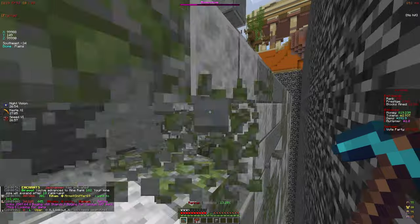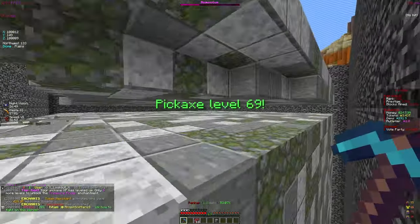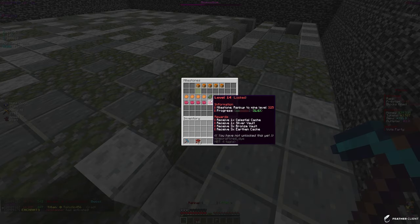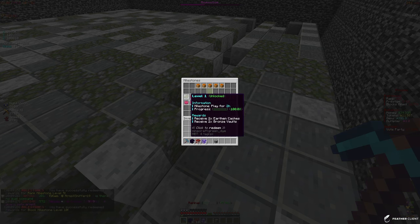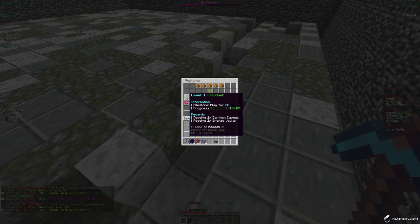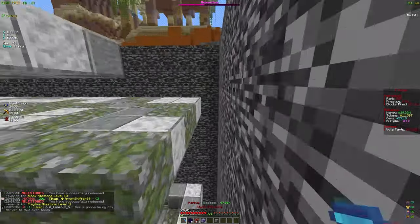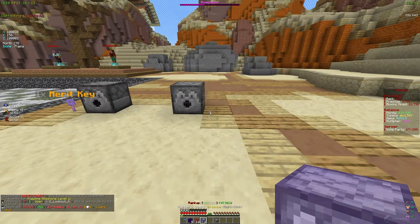We're almost at 3 trillion tokens and it's just going up from our pickaxe and gear. Let me clean up my milestones — claiming these gives caches, vaults, and tokens. There's also a new playtime milestone, so boom — got those crates. That's all the milestones for now.